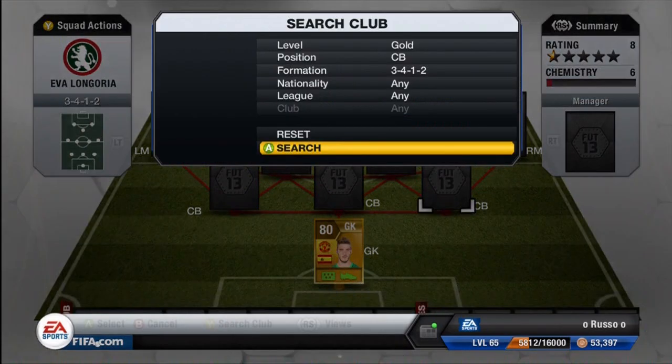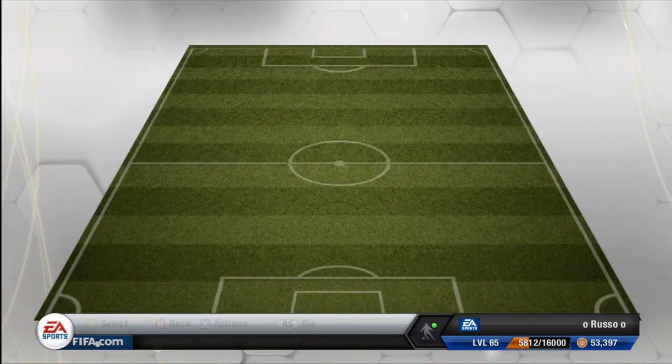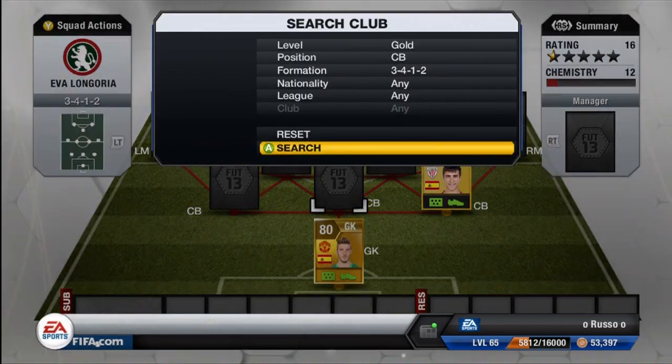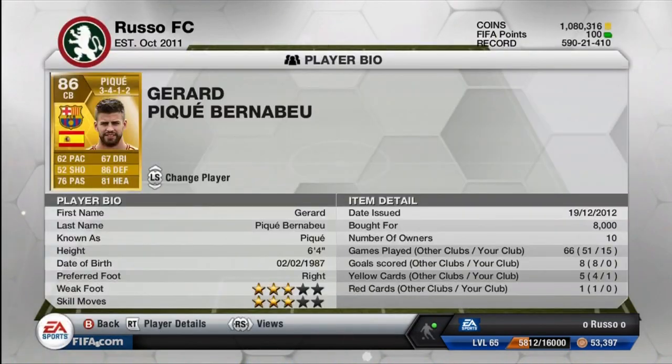At goalkeeper we do have David De Gea — a very good goalkeeper. Moving on to the first center back, we do have Akiza. He is an absolutely underrated and amazing center back: 71 pace, 78 defense, and 73 heading, with a 4-star weak foot and only 2-star skills, which is self-explanatory for a center back. But 71 pace is very good, especially being non-rare and only a 75 overall rated. He played very well for me.